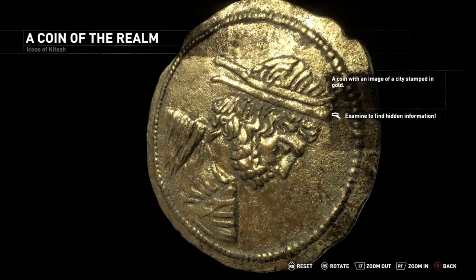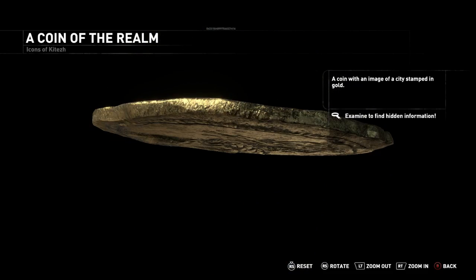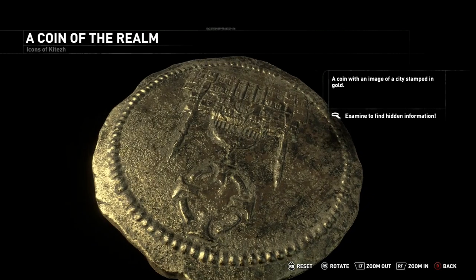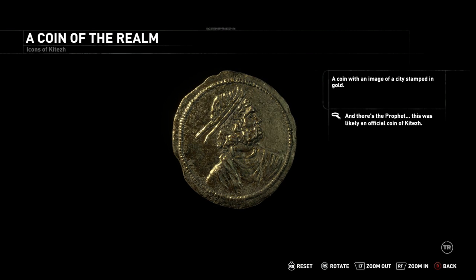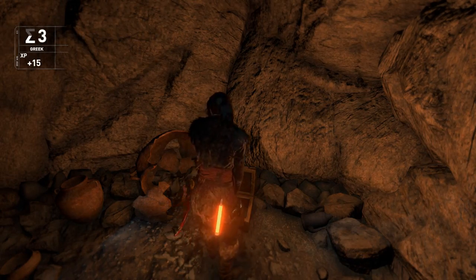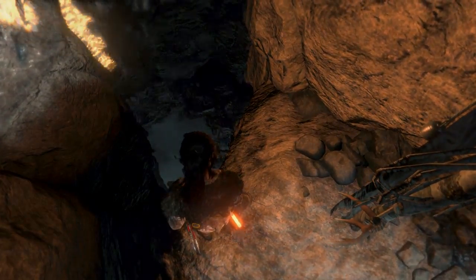What am I possibly looking for? Is this examined to find hidden information? Oh — and there's the Prophet. This was likely an official coin of Katash. Oh, you have to wait instead of just spinning it around like a crazy person!